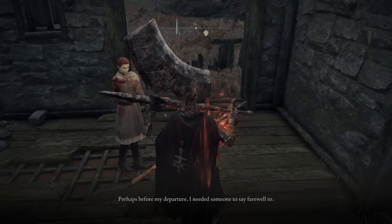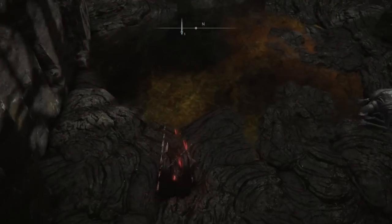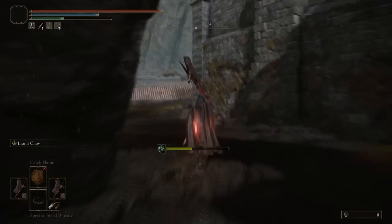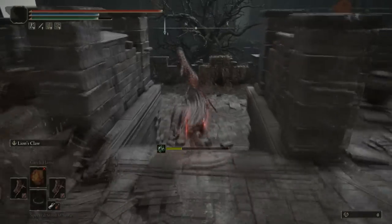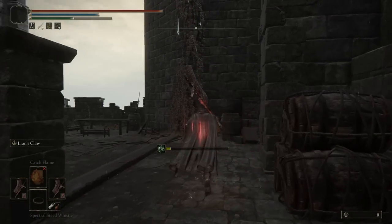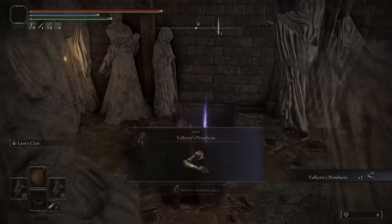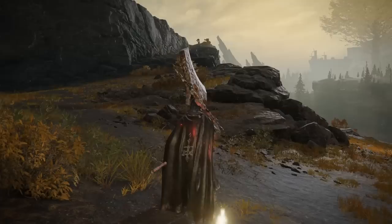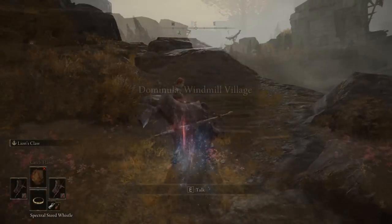Head back towards the Shack — the fella has disappeared, so if you didn't purchase his spells before, you may want to do that. Then head over to the Shaded Castle and continue northwest. Watch out for enemies and the poison floor — stick to the hard landing. Take the ladder up. You'll see several enemies and a Rotten Knight. Go inside the building, go to the back, open the chest, and you'll be rewarded. The statues block attacks from the Knight. Exit and continue to the Erdtree Gazing Hill to find Millicent and give her the Valkyrie Prosthesis.